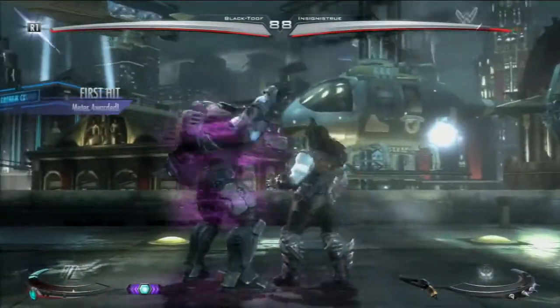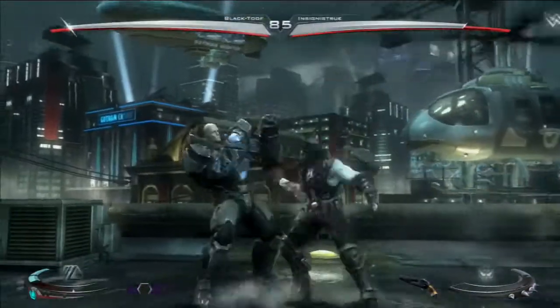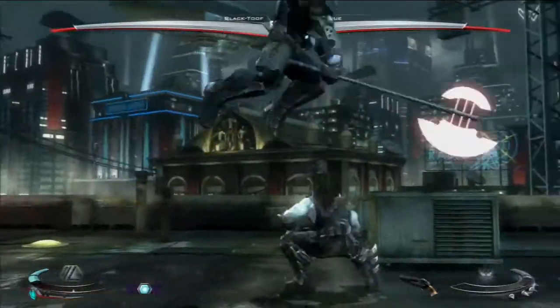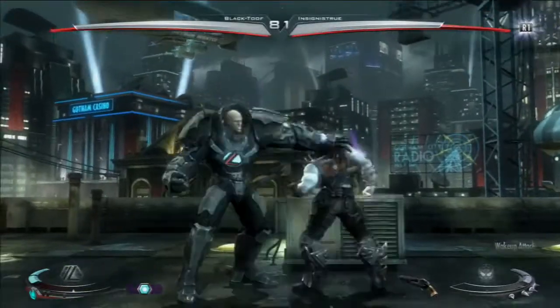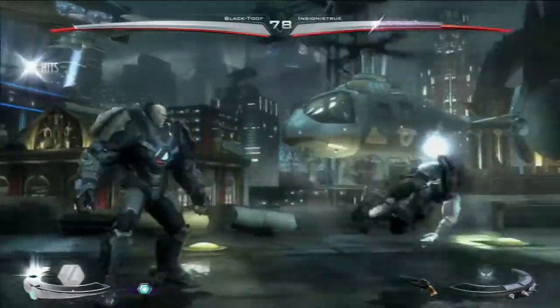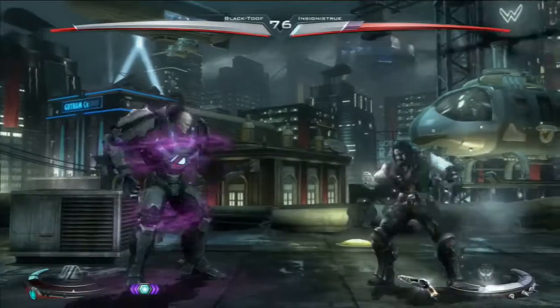I'm trying to anticipate his rolls because he likes to roll forward. He's kind of a mid-screen character I would imagine. He's using — I assume that's the hook charge — the overhead sort of grapple thing that he has. I'm getting into my combo, going into my trait as usual. Back dash — maybe try and use that interactable is probably what I was going for.